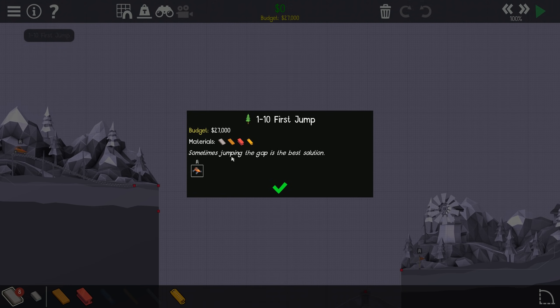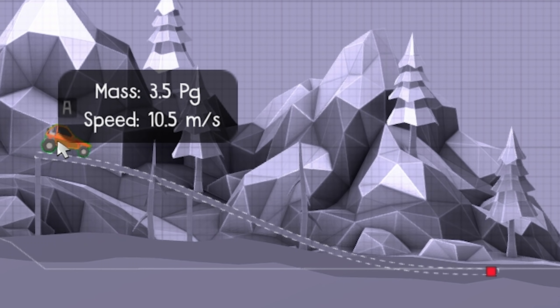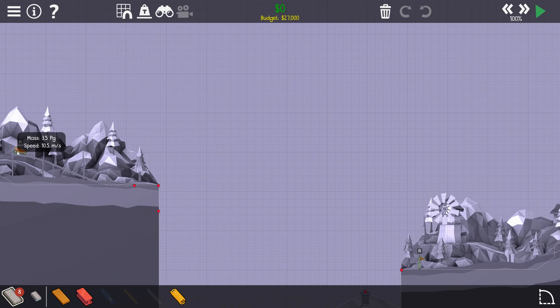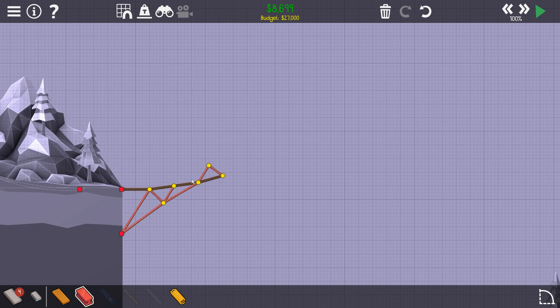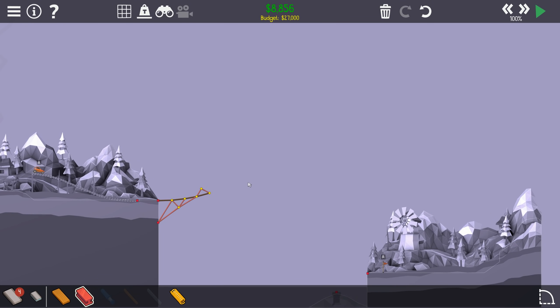Next level - 'First Jump: sometimes jumping a gap is the best solution.' We've got a car going 10.5 meters a second down this hill - it wants us to do a jump. There are numbers which I'm pretty sure indicate the number of pieces we can use. I'm going to quickly do this in steel just to see roughly how fast this thing goes and how far it's going to fly.